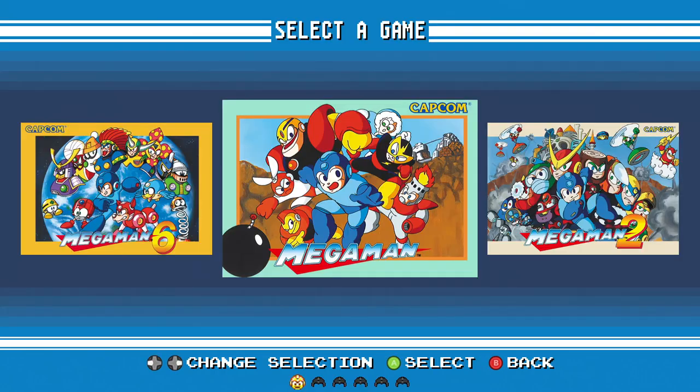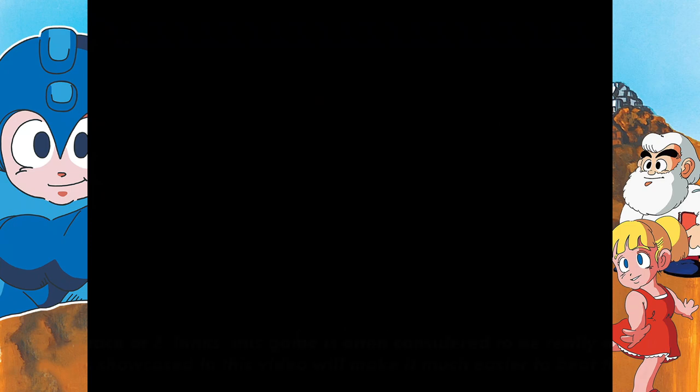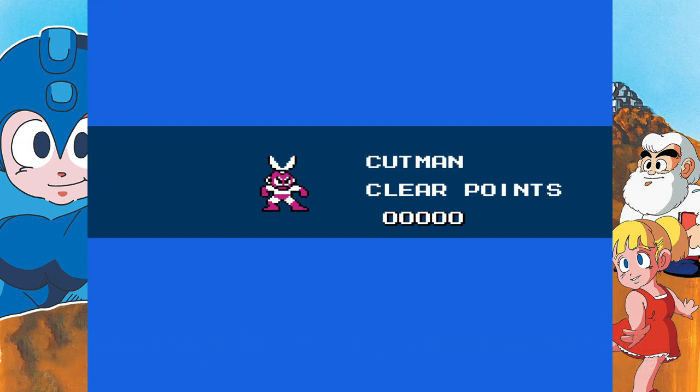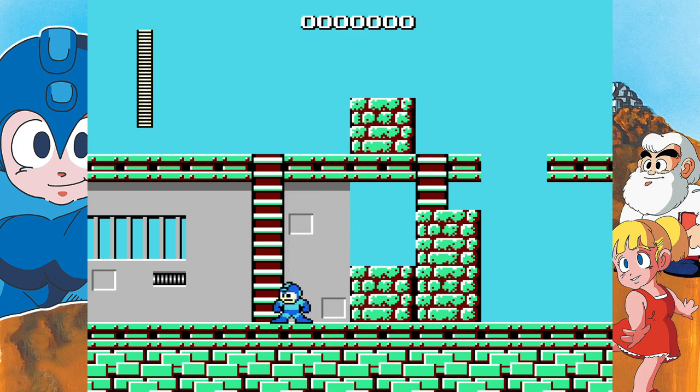Something very interesting is that these glitches actually work in the Legacy Collection, which is what I'm playing on. I do also want to throw in some tips and tricks for bosses, and show you guys the boss order that I play. I always start off on Cut Man's stage. Cut Man is a very easy boss, and I think his blade ability is one of the best power-ups in the game. With that being said, there's actually a couple of glitches on this stage.